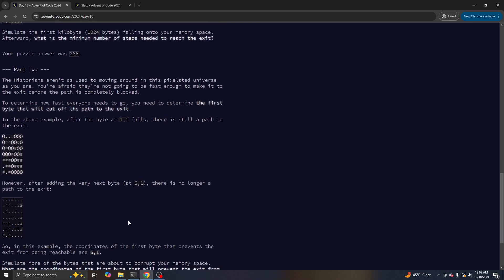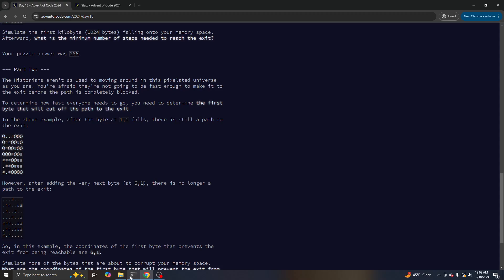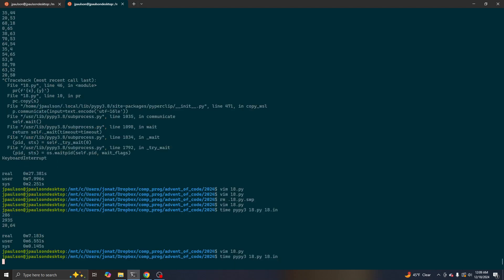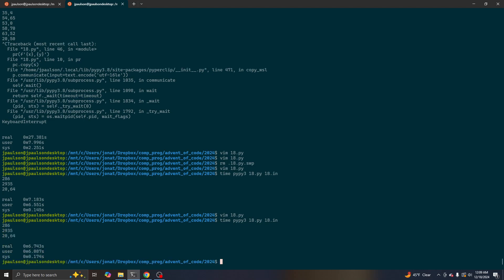Part two is: which is the first location that makes it unreachable to get from the top left to the bottom right? I just did a slow thing — not that slow, it takes seven seconds — which drops every obstacle, and after every obstacle is dropped, does a BFS. We're doing like 3,000 BFSs, so it's a bit slow, but it runs easily fast enough.